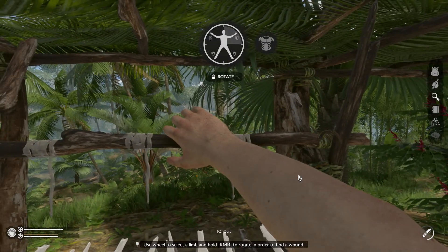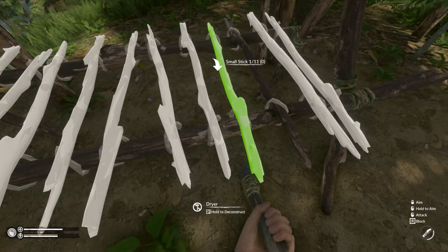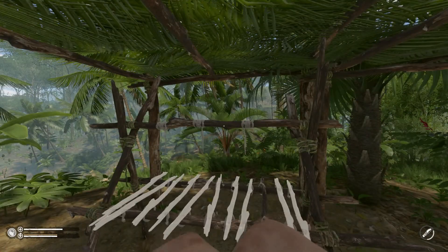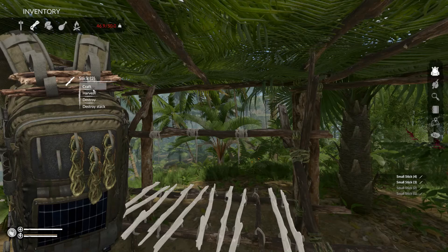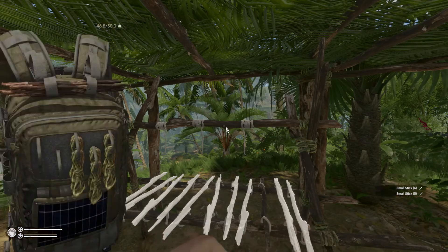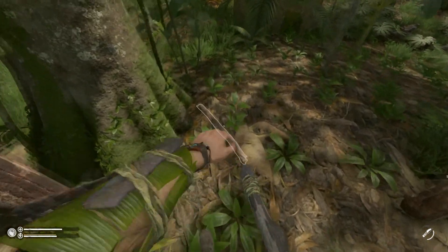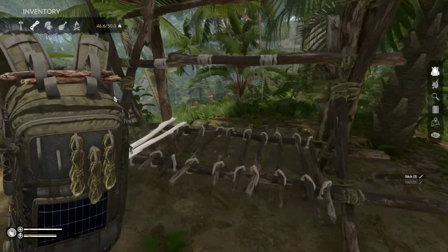Where you at homeboy — you don't gotta go home but you can't stay here. How many sticks do I have? I need small sticks. We've got plenty of sticks everywhere — let's harvest the heck out of these. We'll still probably need a couple more. Let's do them all because there's some regular-size sticks over there too. We need two more — no problem.